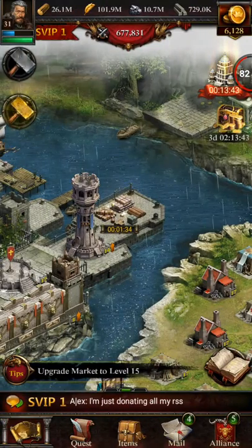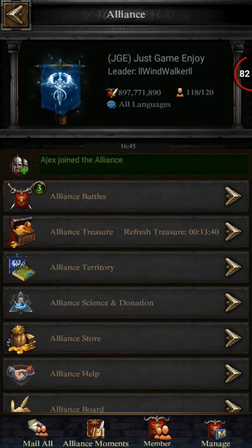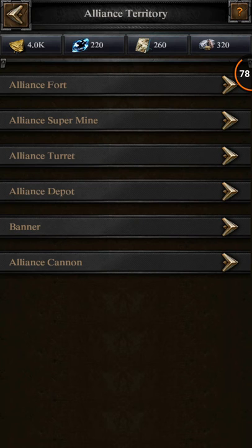Alright, what is up everybody? Welcome back to another episode of Cocktail You Drop. This video is going to be a quick one, but it is going to show you guys basically how to get your Alliance Fort upgraded.